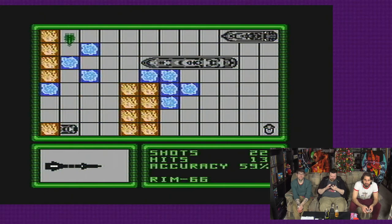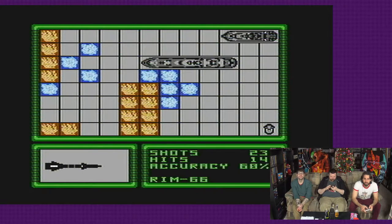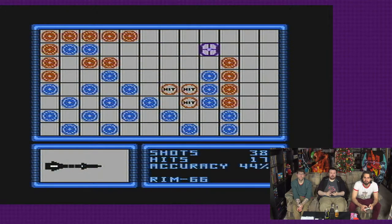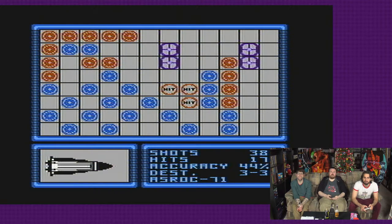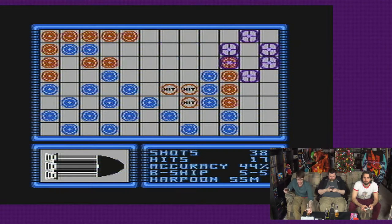There goes your frigate. Did you use your frigate ability? Of course you did. Why don't I have the L-shaped one? I forget which ship that belongs to.